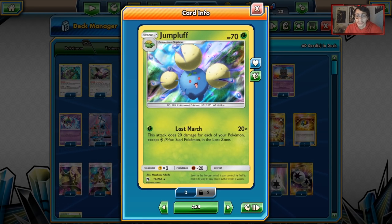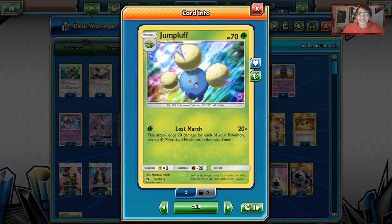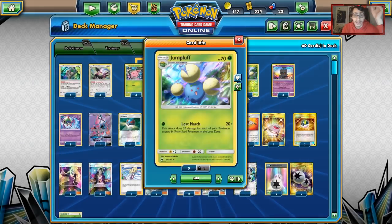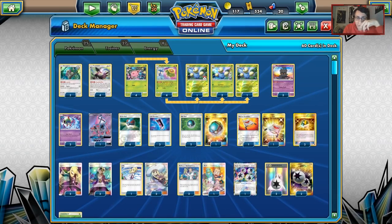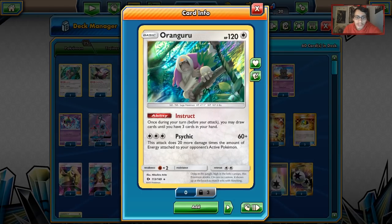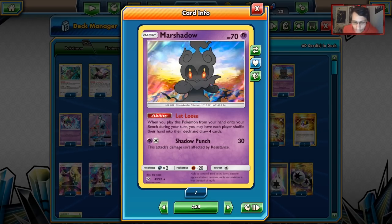Grass can hit things like Lapras and Suicune — Suicune did see play this weekend. There was reportedly a Suicune/Quagsire/Naganadel/Lugia GX deck at this tournament, and I'm interested in covering that if the list comes online. Grass also hits Lycanroc for weakness, and Natu hits Necrozmas and Buzzwole for weakness. We do play two Oranguru for Instruct, and we have three Marshadows. Marshadow is one of the reasons why this build did better than other builds you may have seen.